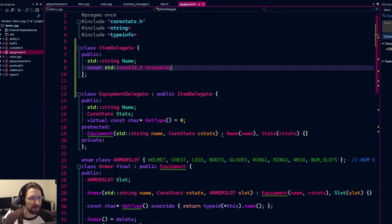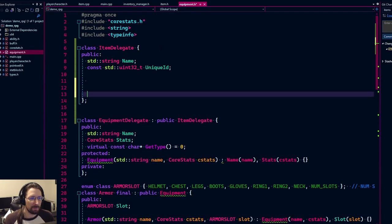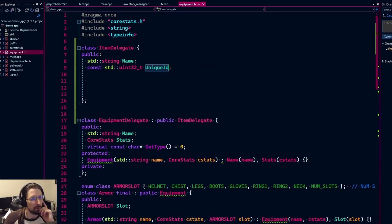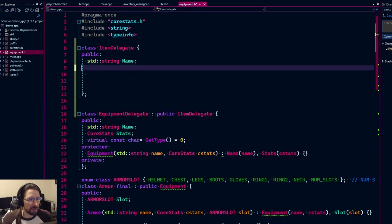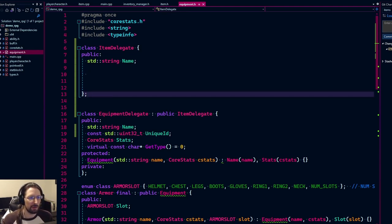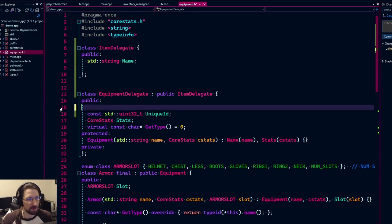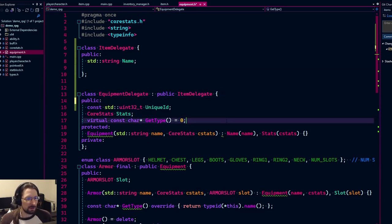The unique ID gets interesting when we think about stackable items. Equipment won't be stackable in general, so the unique ID belongs more on the equipment level. Consumables like minor healing potions should be stackable — you don't want each one to have its own unique ID. For now, every item has at least a name, and every piece of equipment has a unique ID.